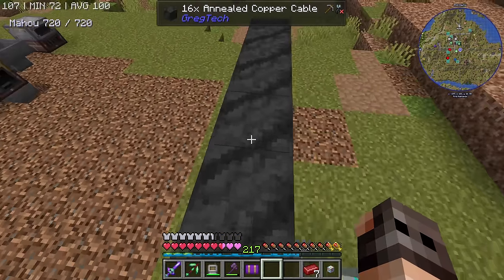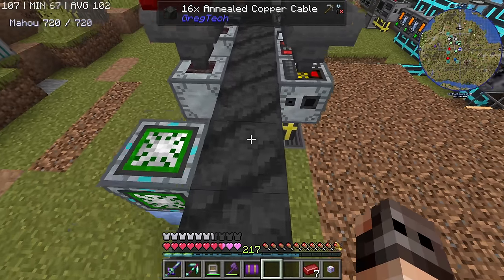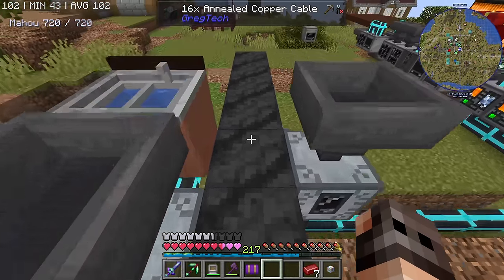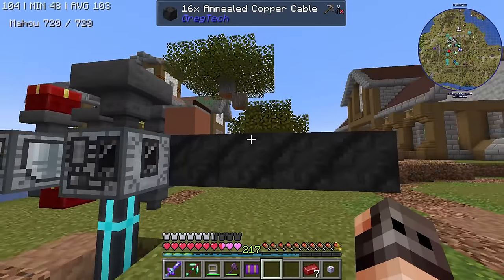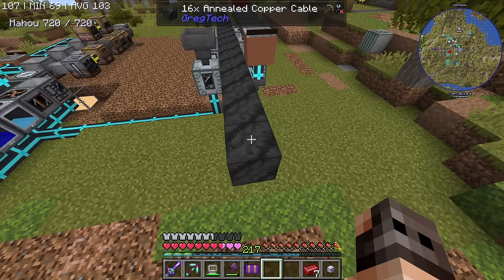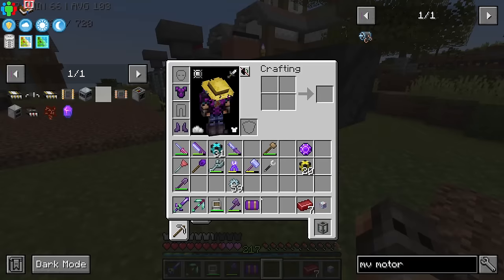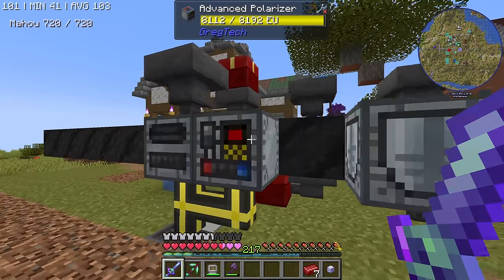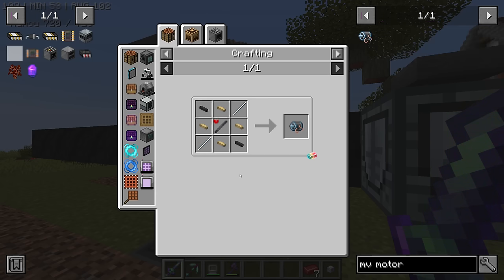I did make an MV converter, and this is 16x annealed copper cable. I am using annealed copper because I thought it would have less loss over blocks, but it doesn't really matter. We are at the MV age — it's 128 volts. Even up to the end over here, we should be able to get like 120 volts, so it doesn't have a huge impact.